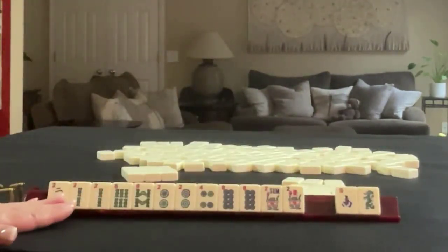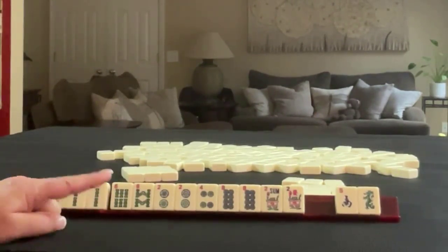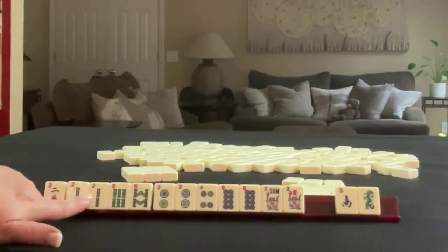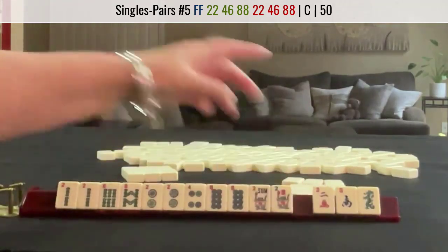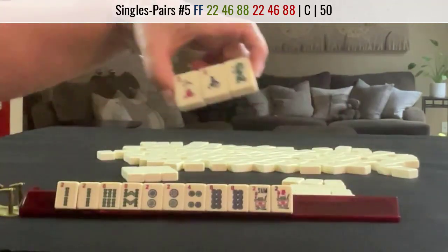Now we have to drill down — we can't keep all these tiles. We might be able to play the pair hand — two, four, six, eight in two suits with single four, six. I think that's what I would focus on here. Let's pass these three.